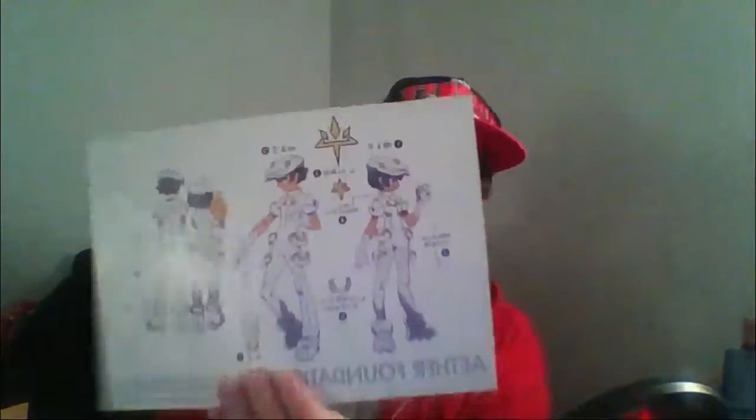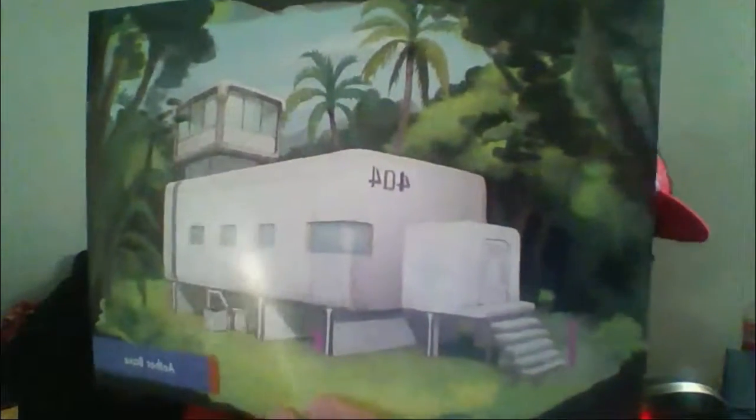Next we have — what's a Heal Ball? We have an Aether Foundation grunt — just a normal grunt, but look at that: a little Heal Ball, a little Torchic. I hope that's right. We have the Aether base with Pikachu hiding after he jumped in some pink paint. I don't know what's happening there.